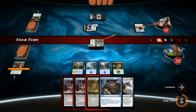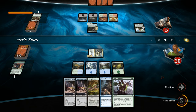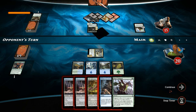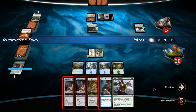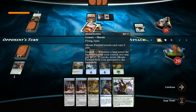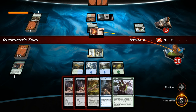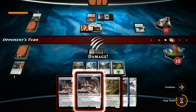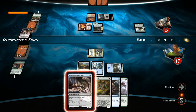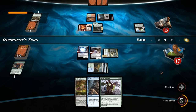Opponent has access to a lot of mana now thanks to Deathcap Cultivator — they could cast a 6-drop. Instead it's going to be Akoum Firebird, which I think we let resolve since it's forced to attack and can't be left back on defense. I think we're winning the race. Opponent just attacks with the Phoenix, and end of turn we're just going to cast two Infiltrators. At the end of the day we just missed out on two damage by not casting the Infiltrator last turn.